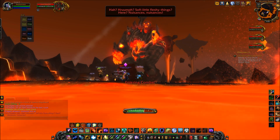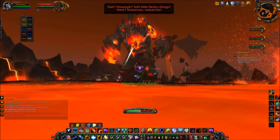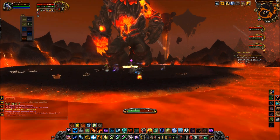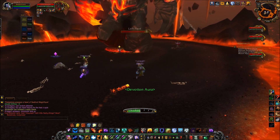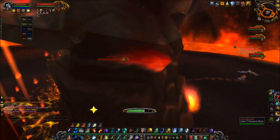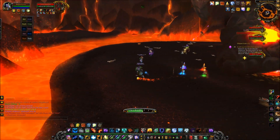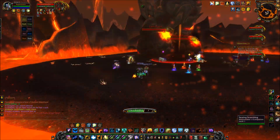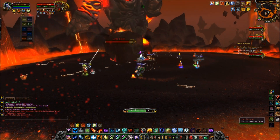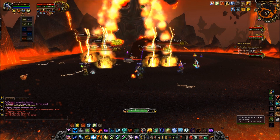When you first engage Rhyolith, he will only have a small amount of health by raid standards — we're talking like 15 million HP — but his legs each have around 7.5. I'm not sure how it all factors in together, but it seemed like he was redistributing the health between his legs and his body, so either his legs make up his body health, or it's all connected. I'm not really sure about that yet.